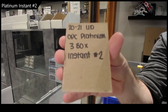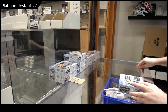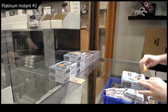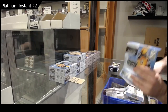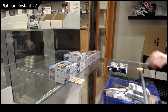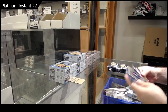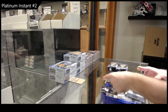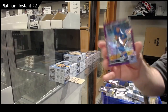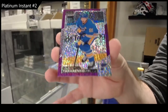2021 Upper Deck OPC Platinum three-box instant number two. Let's see how we do in this one. Retro rookie of Harkins for the Jets, Marky rookie Sorokin for the Islanders, and number two out of 399 for the St. Louis Blues — Tarasenko.